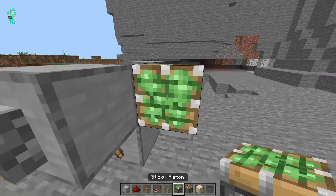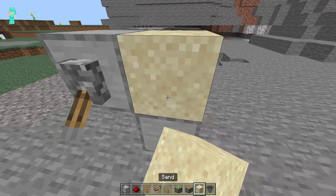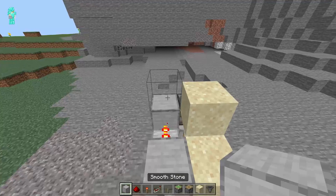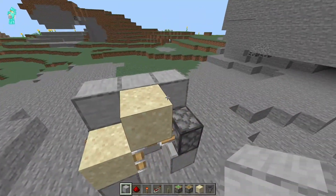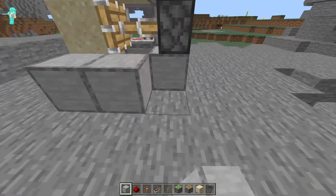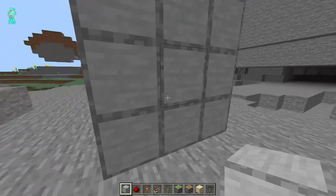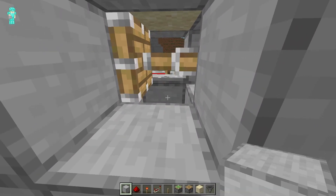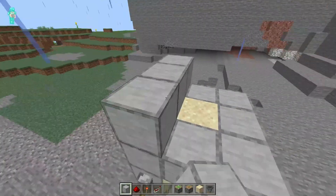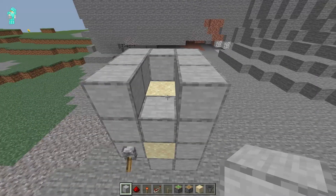The next step is to place a block over here. Now place a sticky piston — it's gonna trigger, come out, and place a block. Then place a sand over here and another sand right over there. Go ahead and close this over here — that's exactly what you want. You can add some blocks here so it's entirely covered. This block needs to be empty for the glitch to work.